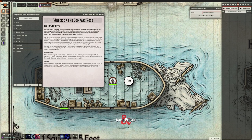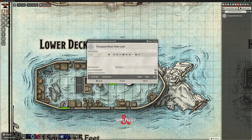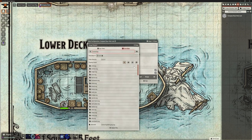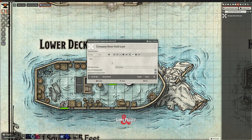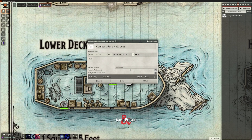Let's click on Rollable Tables in the top right and create a rollable table. We'll call it 'Compass Rose Hold Loot' — we can rename it later. It brings up a dialog where you can type a description, add an image — let's use the chest icon — and set the roll table formula. We know this is going to be a 1d6.